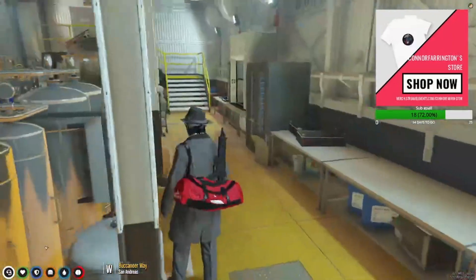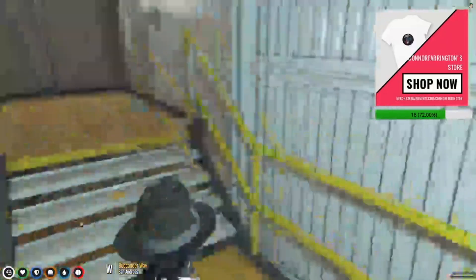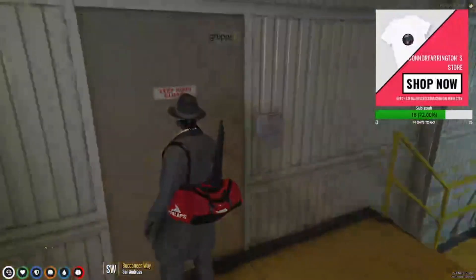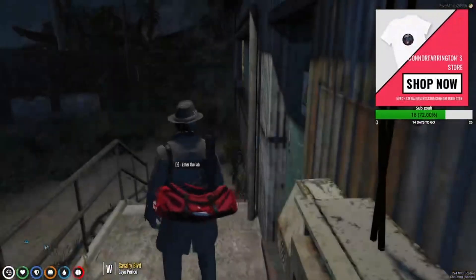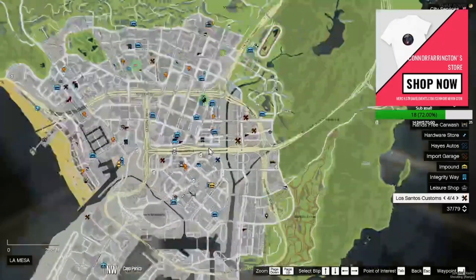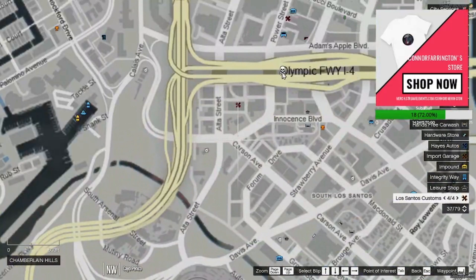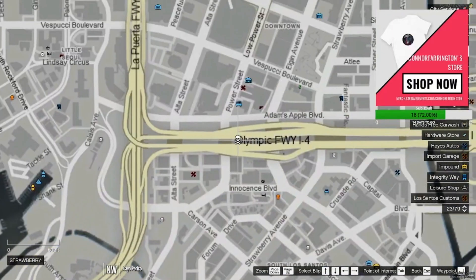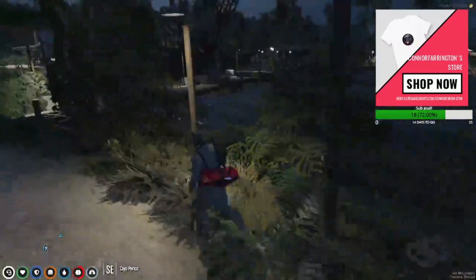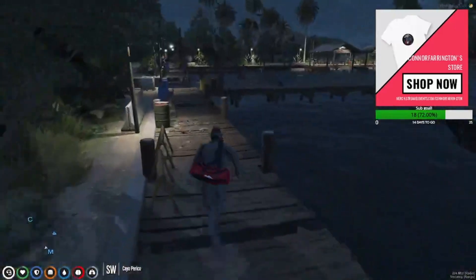Now I have 15 meth packages. We need to go to the drug dealer — the skull and bones on the map — which is back on the island. It's nighttime now; we came in at daytime. The boat dock is here where we'll get back, and then we need to go to skull and bones where the dealer is.